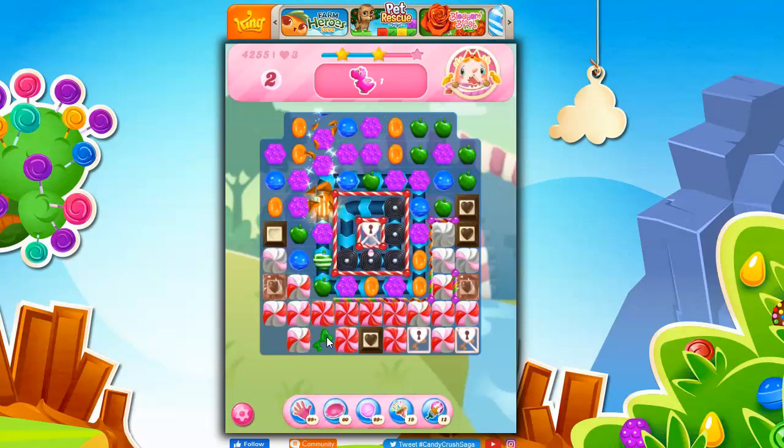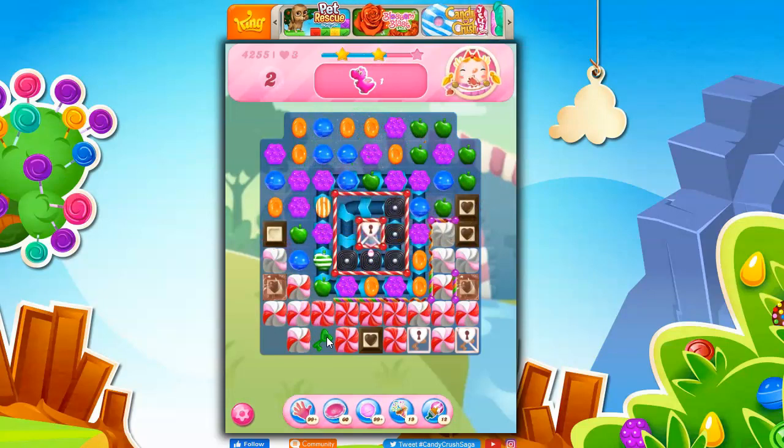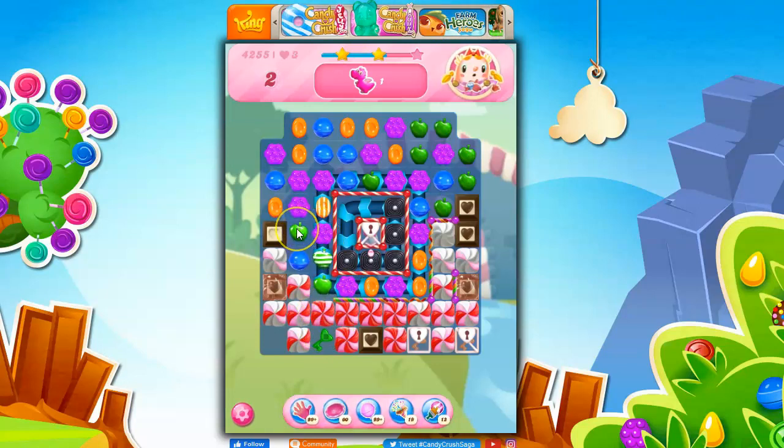I only have a couple of moves, so this obviously isn't going to work. I have to assess what I did wrong and what I can do to improve. First, I moved fairly quickly — I should examine each move. This is pretty good because it takes out one of those pesky licorice, plus it hits this area we're trying to get to.